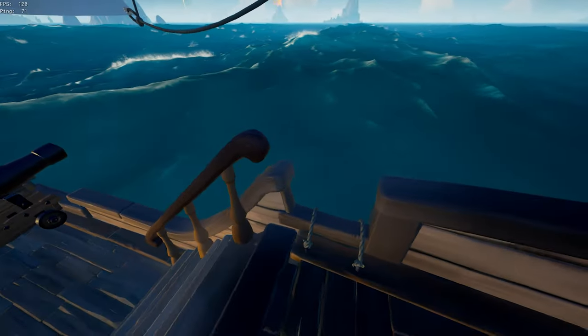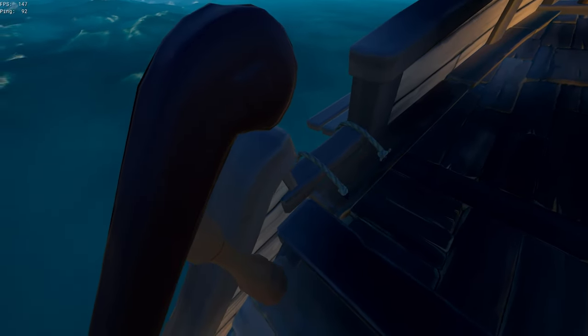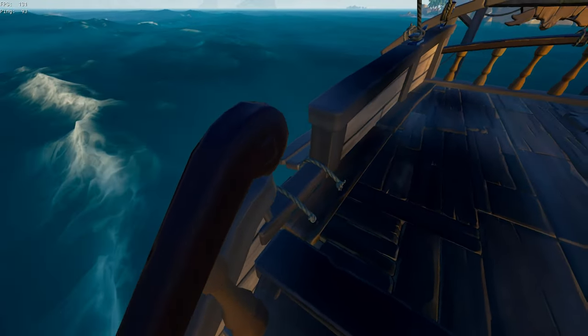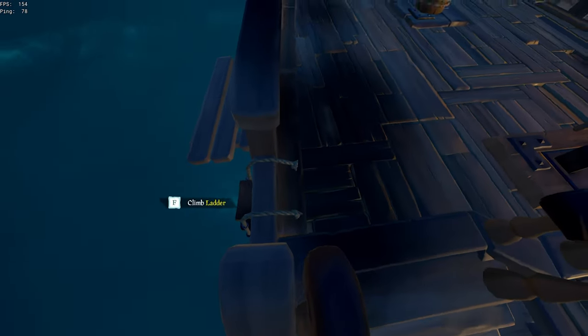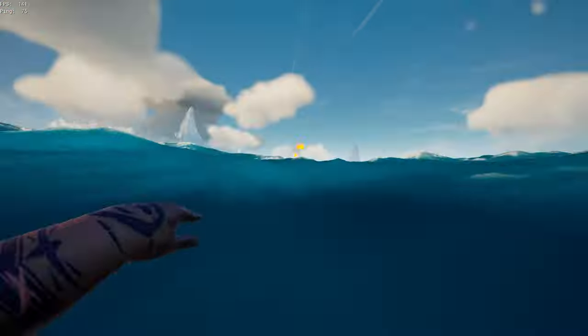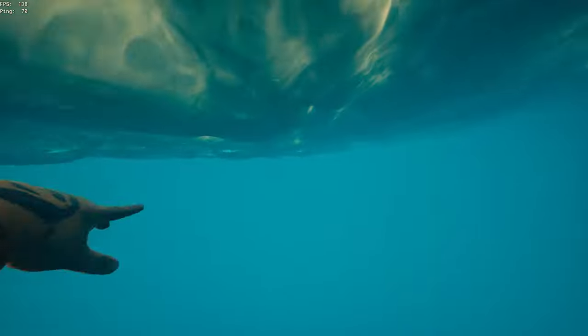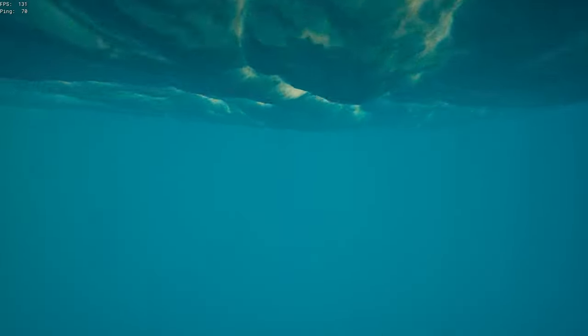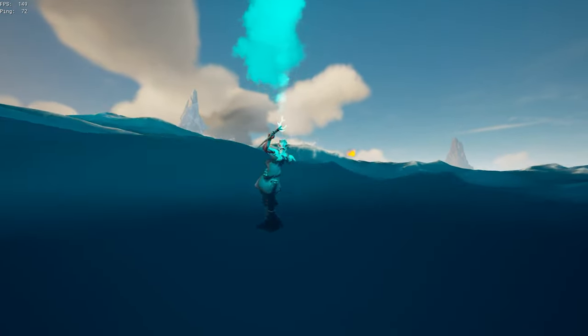The next sloop launch does the same direction but it's even better. Come and hold the fence line right here until you get the interact button with the ladder. You want to double tap it really quickly until you get in the middle, press D and jump at the same time, and it will send you flying. Depending on your FPS and how fast the boat's moving, it'll send you even farther.